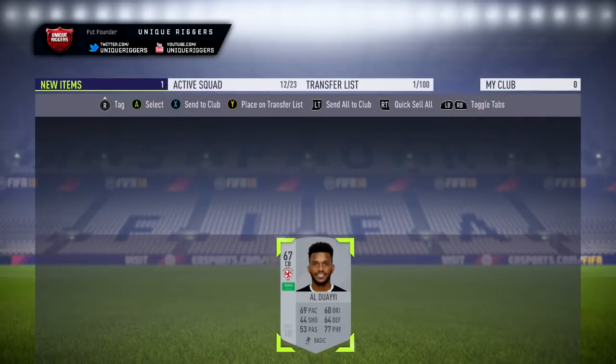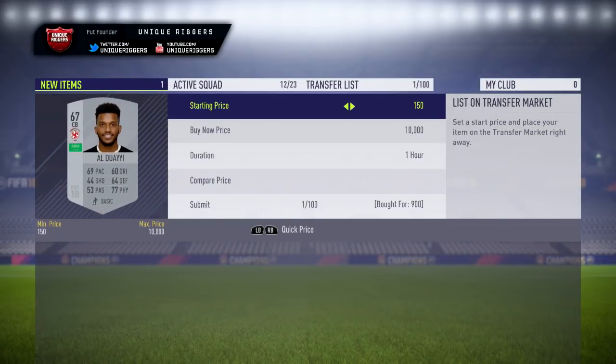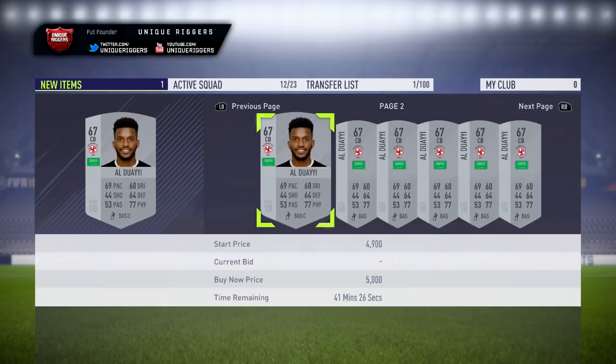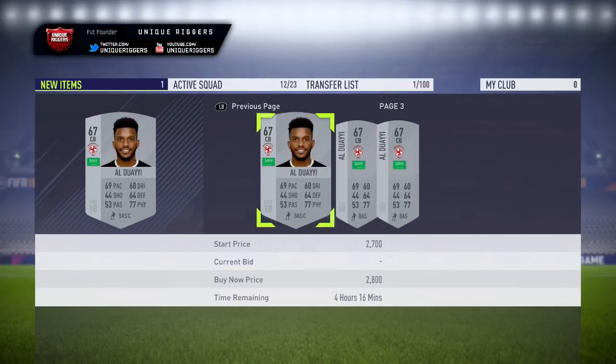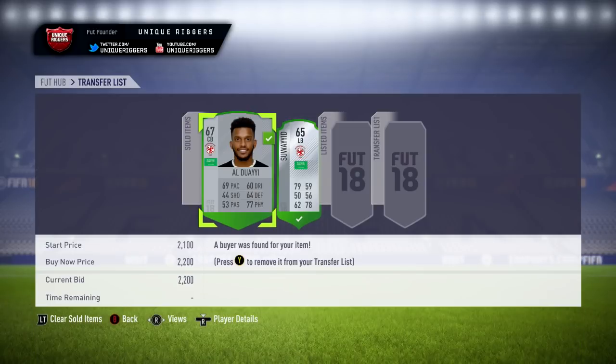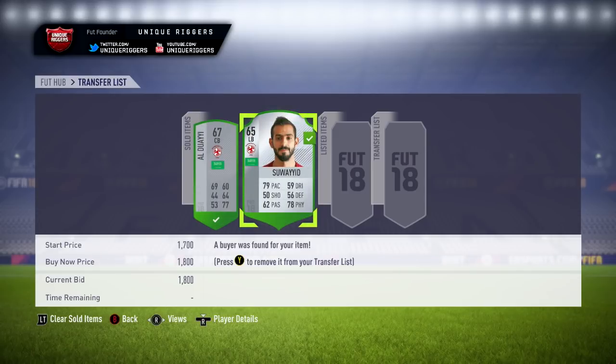Going to pick up my next card — picks up this guy for 900 coins. At that price going to make some okay profit. I do actually think he sells for a little bit more, so just going to check this quickly. 3K for the cheapest one, 2,400. So for my one going to list about 2,200 coins. Both of these two cards are gone and sold — made 1,190 coins and 1,410 coins.